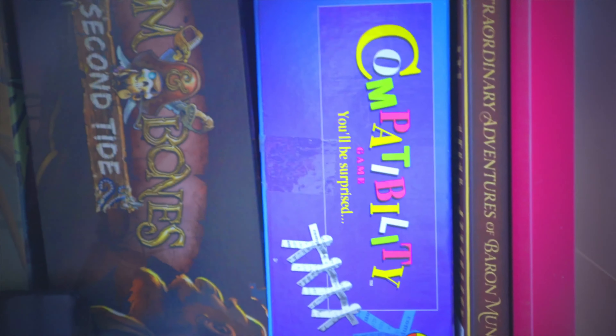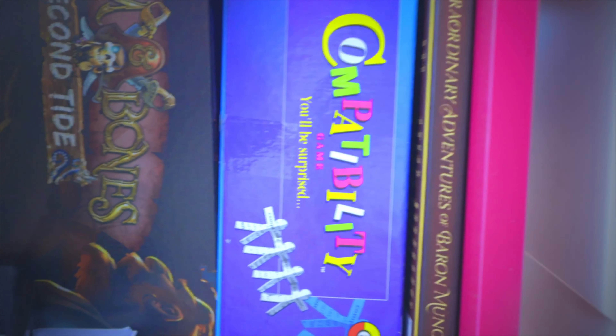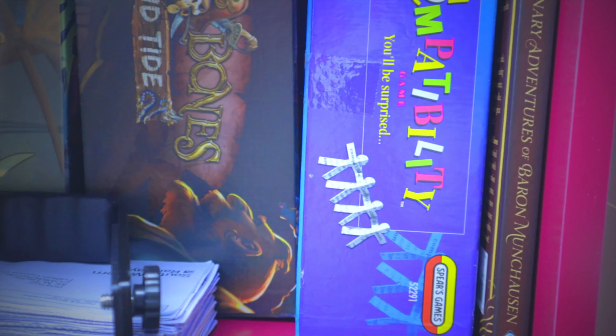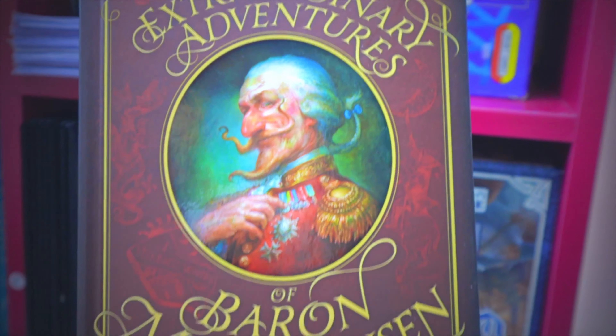Compatibility is an old game from the 80s. You split off into pairs and try to match cards based on some phrase or word. It does cause a little bit of a laugh when you do match. It's very very dated but we bought it for a laugh and we have had a laugh with it.